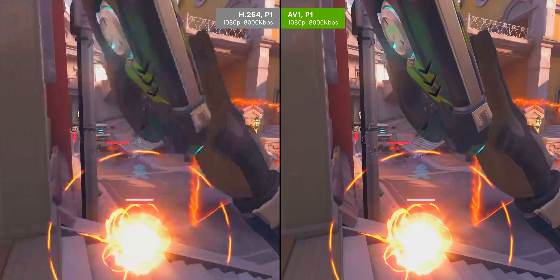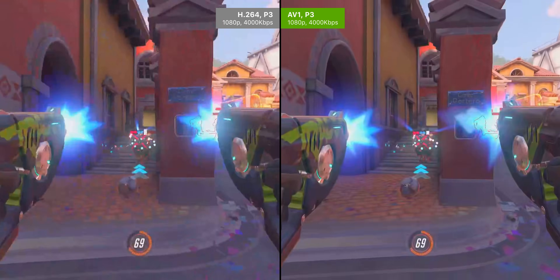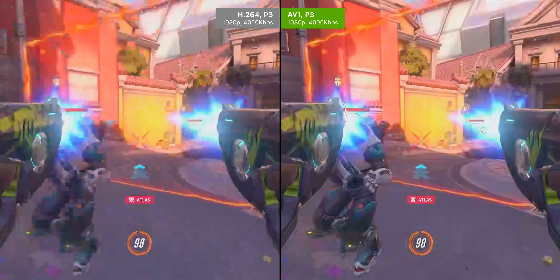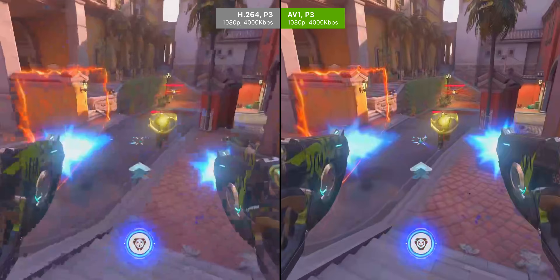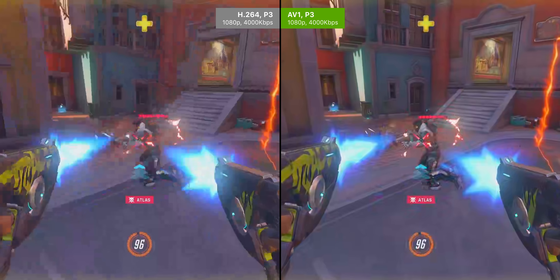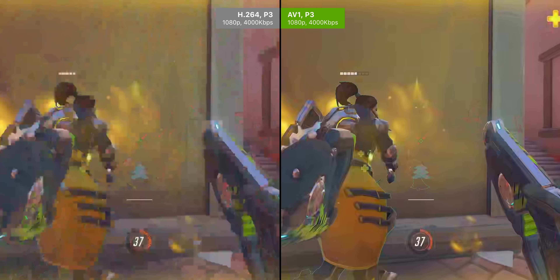Both H.264 and AV1 here are running 1080p at 8,000 kilobits per second with preset 1 in OBS — basically the fastest, lowest quality preset. You can see how much cleaner AV1 looks, and it's way more noticeable at lower bit rates. At preset 3 — the fast, low-to-medium quality preset — it's just night and day between H.264 and AV1. Even at just 4,000 kilobits per second, AV1 just doesn't have that same kind of blocking compression at all, and it seems extremely good at recognizing visual elements like shapes, outlines, text, and icons rather than just compressing everything into a muddy mess.